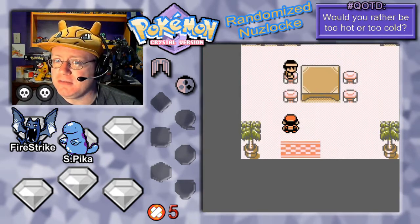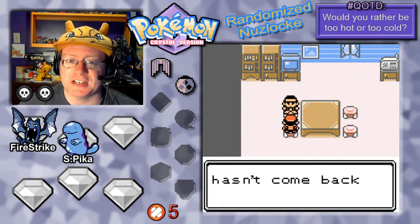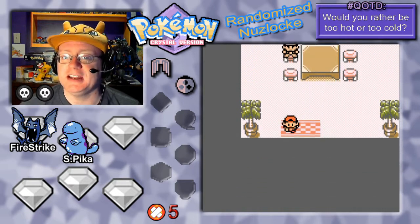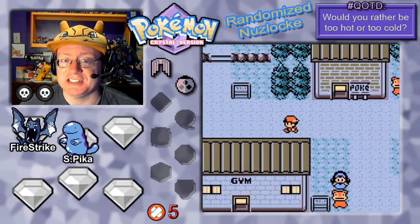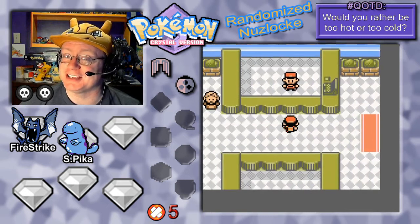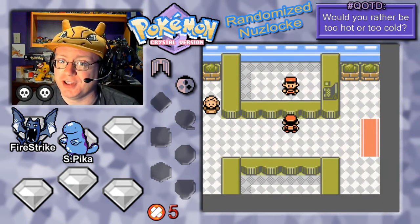I believe we have to go find a Farfetch'd. The Slowpoke have returned, but the apprentice hasn't come back from Ilex Forest — where in the world is that lazy guy? So we're going to head into Ilex Forest and find him, and see if we can get the Cut HM. The HMs will not be randomized. By the way, we did beat our rival in the last episode too, which was pretty nice. Ilex Forest is big — be careful, don't get lost.